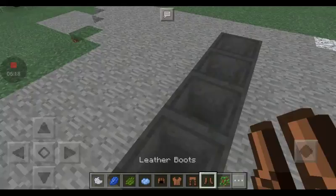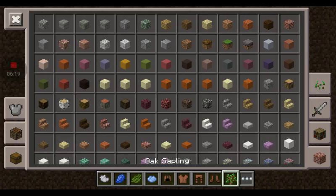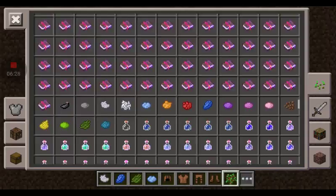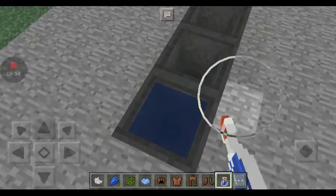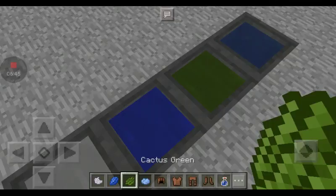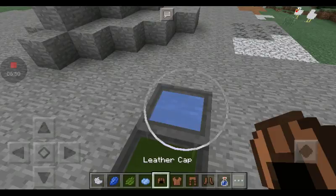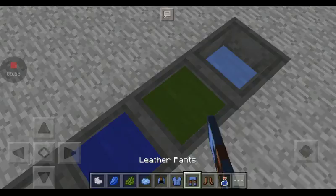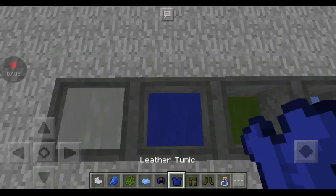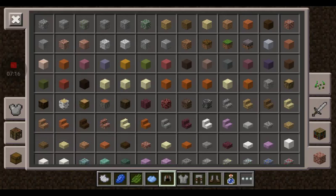Leather armor is what you'll always use if you want colored armor — you can do it for teams and stuff when you make a server. You need to come back and get yourself a water bottle — that's water. Fill these all the way up. Once you dip the armor in it gives you all these colors. My favorite is the light gray — it makes it look pretty OP.